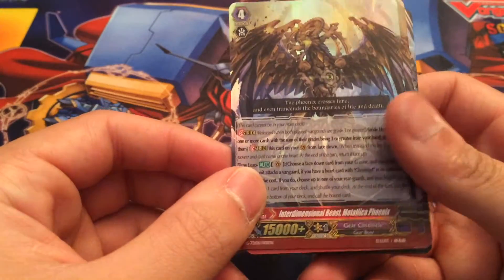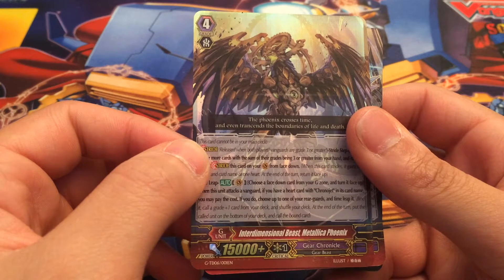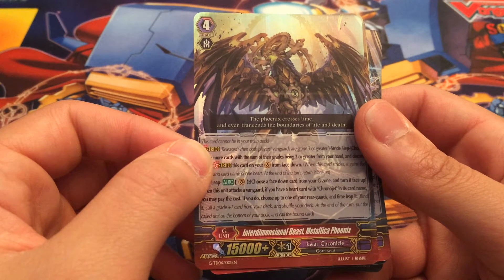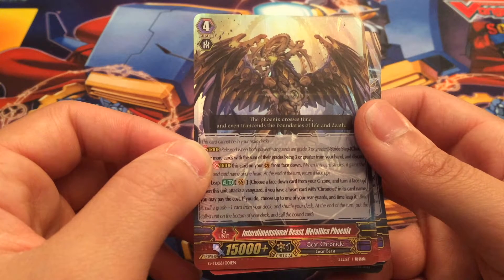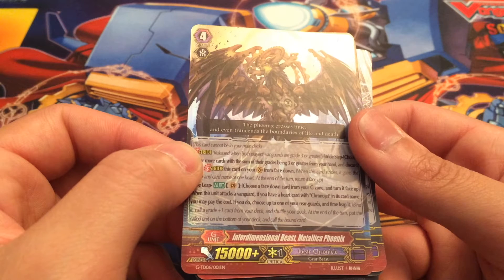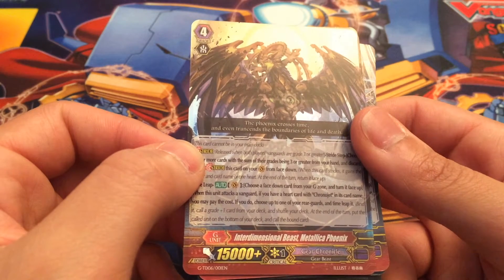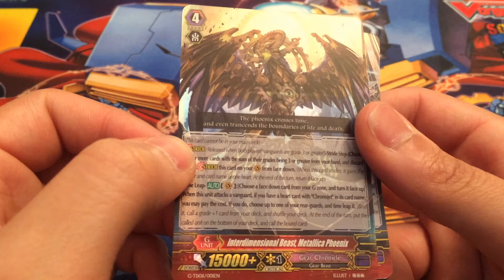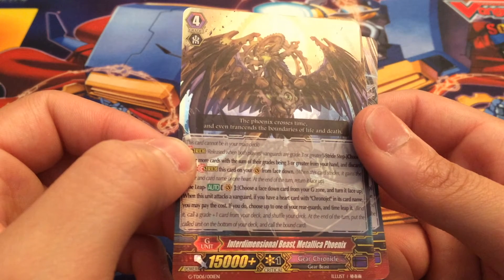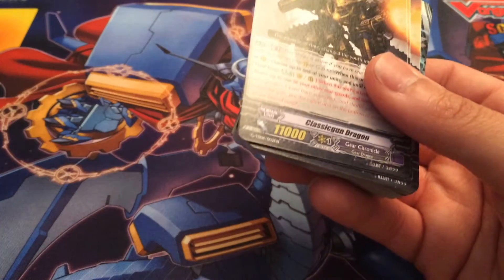And you get two Metallica Phoenix — this is a new stride that comes with the deck. A lot more functional than Mystery Flare was when we got the first Gear Chronicle deck, so it's nice to see that they got rid of just the gimmicky things for the trial decks. His skill is: just flip a face-down card from your G-zone and turn it face up, so he gets a G-Persona. When he attacks a Vanguard, if you have a card with Chrono Jet in its card name as Heart, you pay the cost. If you do, choose up to one of your rearguards and Time Leap it. Time Leap is the new mechanic that Gear Chronicle is running — you bind a unit, call a card one grade higher from your deck, and shuffle your deck. At the end of the turn, put the called card on the bottom of your deck and call the bound card back. It's just nice to get those extra attacks.